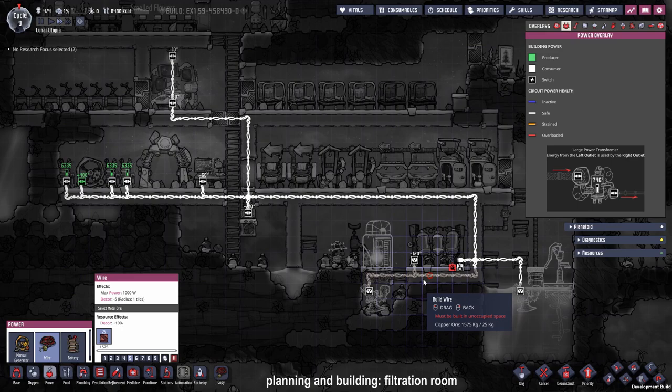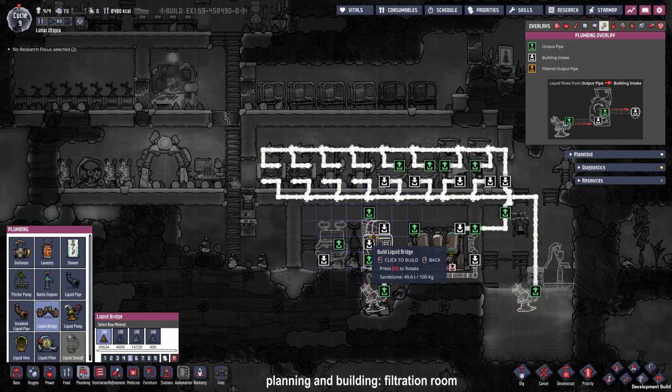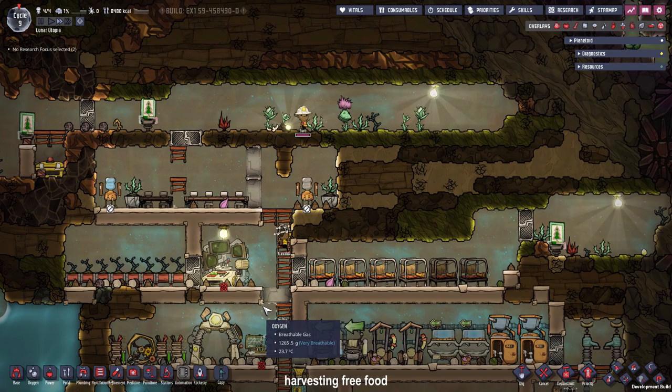I jumped ahead two cycles because the dupes were just finishing the filtration room. To catch you up: the water sieve and pumps got hooked up to the electric grid, a liquid storage and bottle emptier were placed, as well as a sink. I rearranged the water pump and pitcher pump to the right, and connected our polluted water pump — located under the liquid reservoir — to the water sieve. Every time the bottle emptier drops polluted water down to the liquid pump, it gets sucked up, filtered through the water sieve, and stored in the liquid storage. The bridges and pipes in the current arrangement are temporary and will be changed when the washroom is completed.